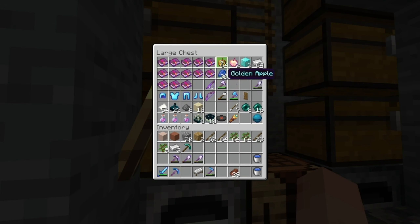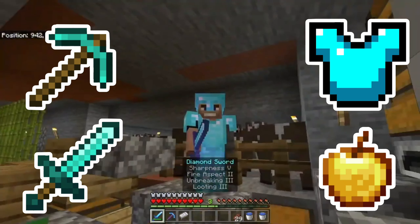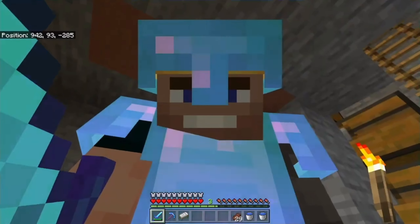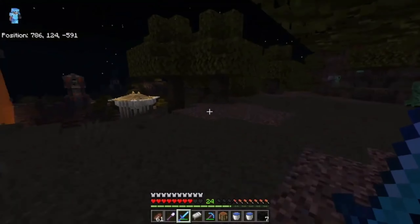Full stack, look at that! With tools, weapons, armor, and food we're good. All we need now is an insane tower, so let's get some blocks and get into it.